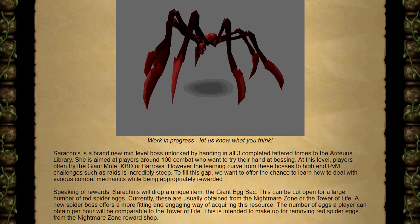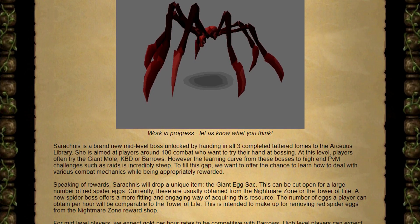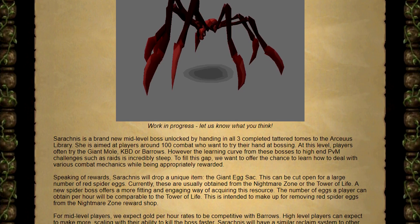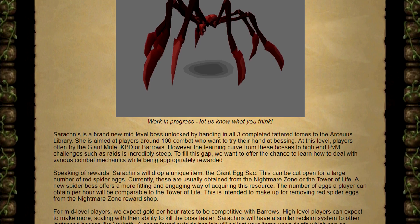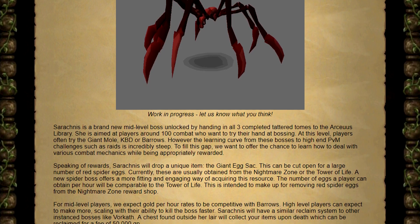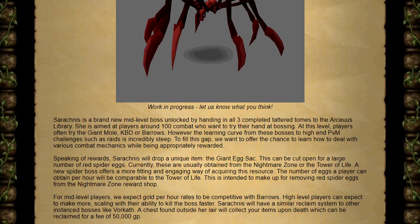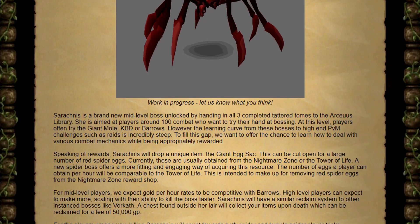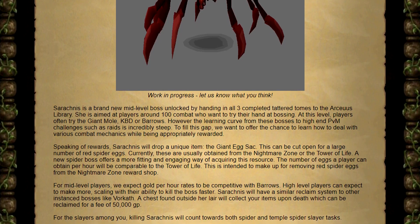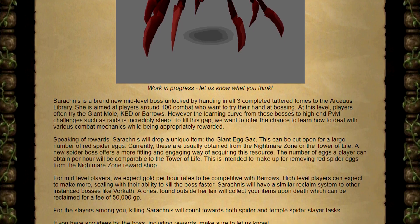Serachnis will drop a unique item — the giant egg sac — which can be cut open for a large number of red spider eggs. These are normally dropped from Nightmare Zone or the Tower of Life, so having a new spider boss seemed more fitting. This is intended to make up for removing red spider eggs from the Nightmare Zone reward shop. For mid-level players, the gold per hour rate is expected to be competitive with barrows, so potentially up to a mil an hour. It will be instanced with a reclaim fee of 50,000 GP. You'll also be able to kill Serachnis on a spider task, which is very common, so you'll pretty much always want to do it on task.